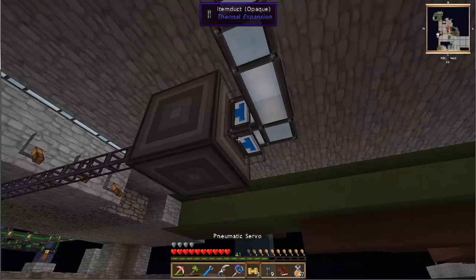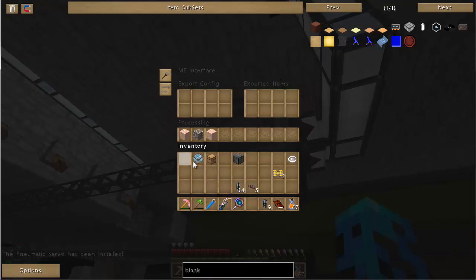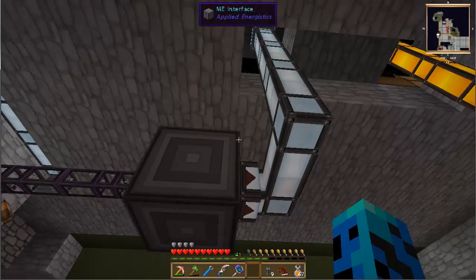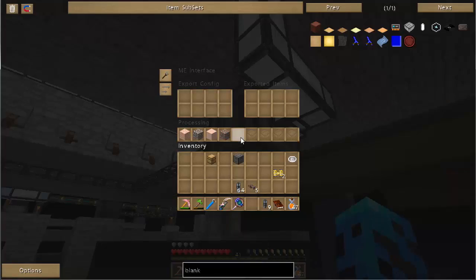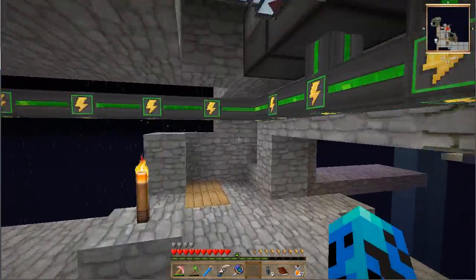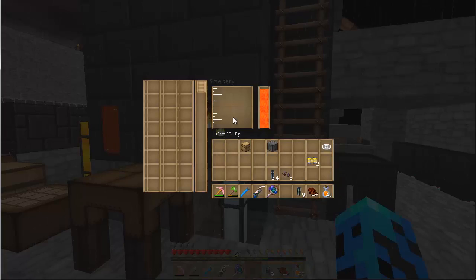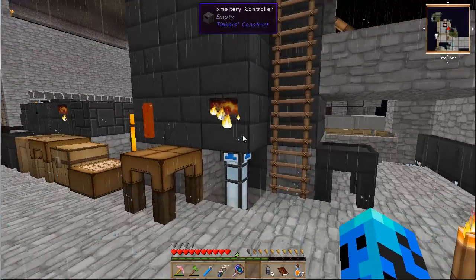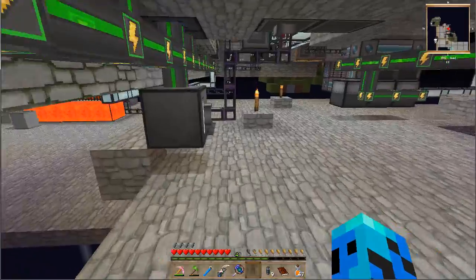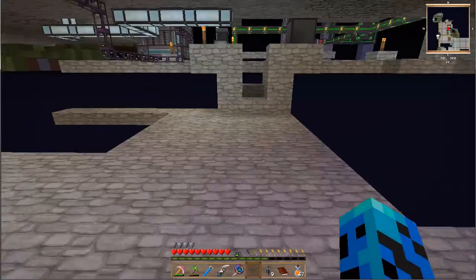There's a servo in here to extract. This should be turned on to always craft. If I did this right it should work — but it's not. I set an interface. I know why — I know what I did wrong.